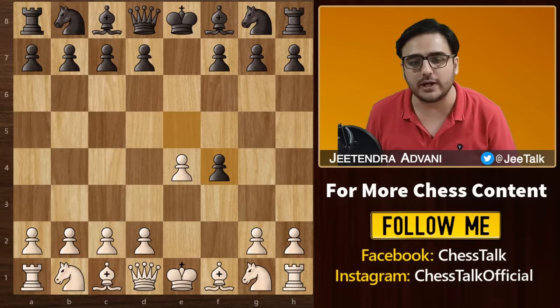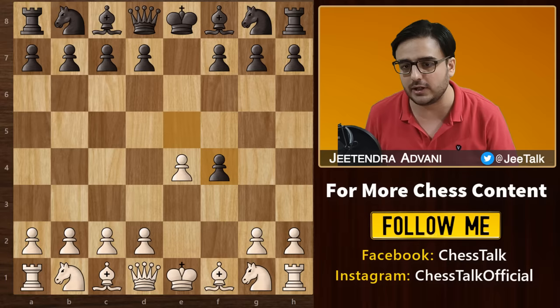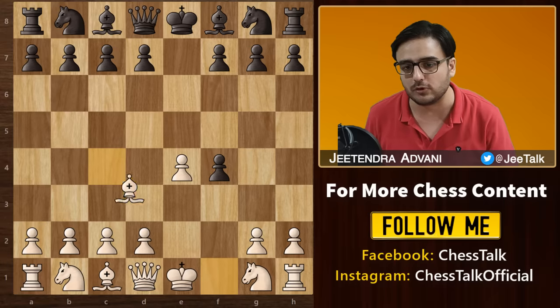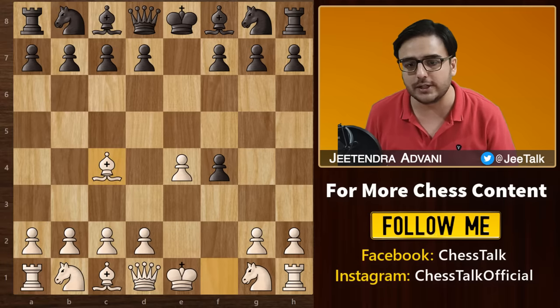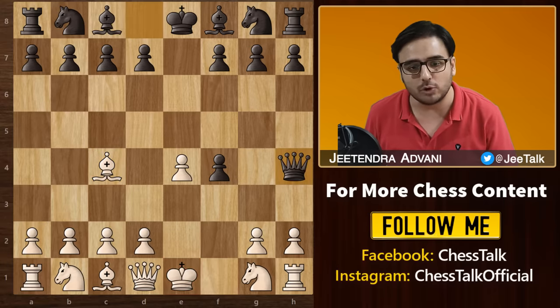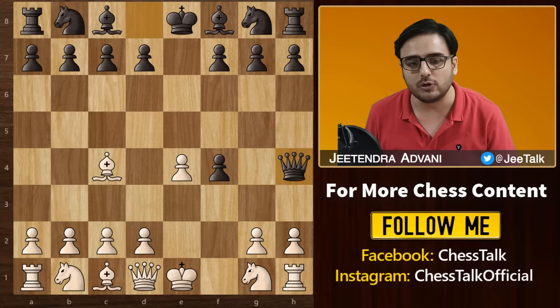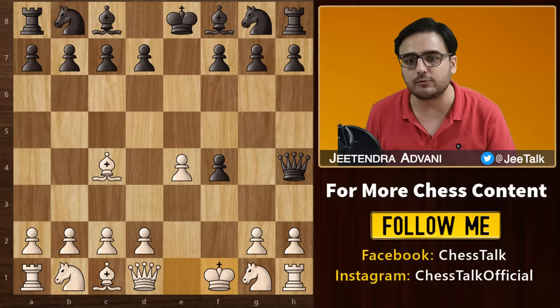Now the most popular move from white in this position is Nf3, guarding against the Qh4 check. But Andersen went for Bc4. Black came down with Qh4 check. He can't block with g3 because this pawn is pinned to the rook. Therefore, white went for the obvious move, Kf1.